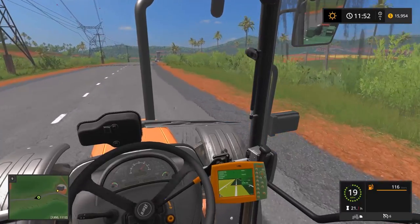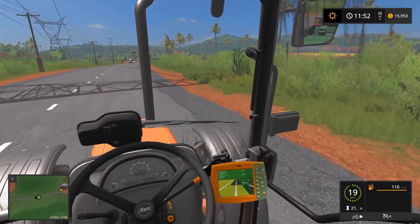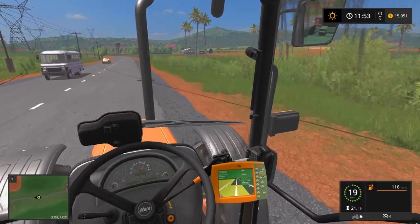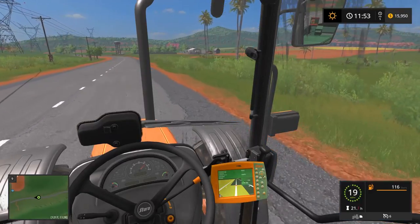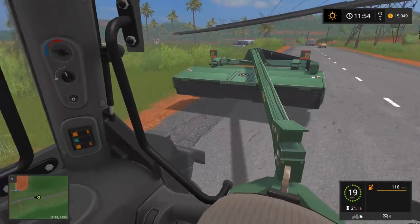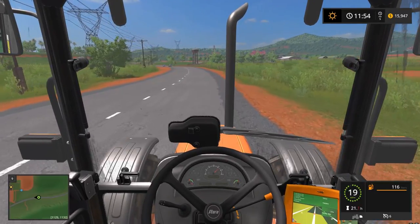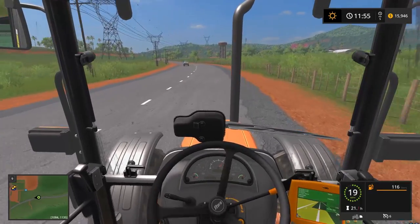I'll probably need to rent another loading wagon now, which sucks because I sold mine for pretty much no reason — I thought the greenhouse was gonna be worth 120,000 because the cola costs 120,000, but it's actually only 80,000. A little bit of a waste, but we'll just lease one instead this time. Hopefully we won't need to do grass too often. Next episode we'll probably buy the cows and let them run, then get some manure started.